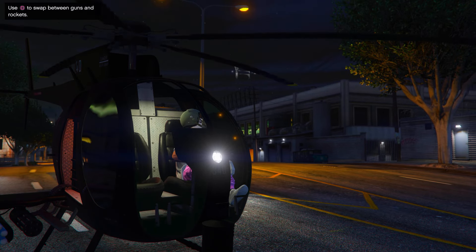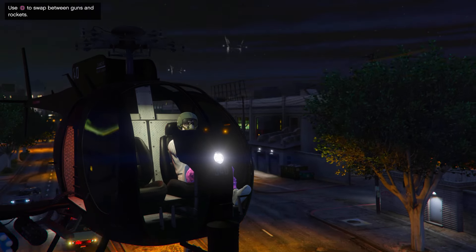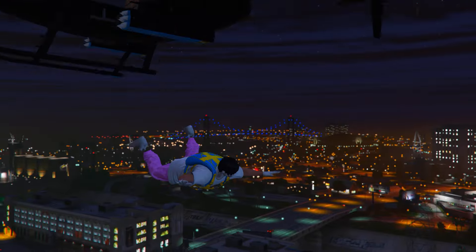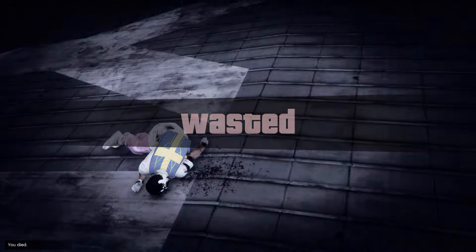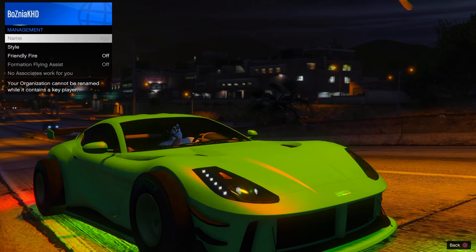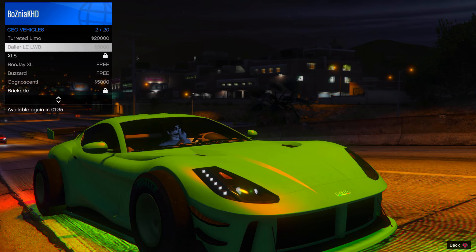Fly high up in the air, then exit out of the Buzzard and fall down to the ground and die. When you respawn you will be able to drive around. Open the interaction menu, go to CEO, then CEO Abilities, and request your luxury helicopter.